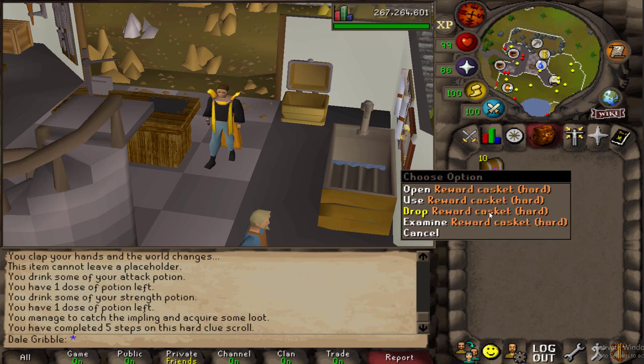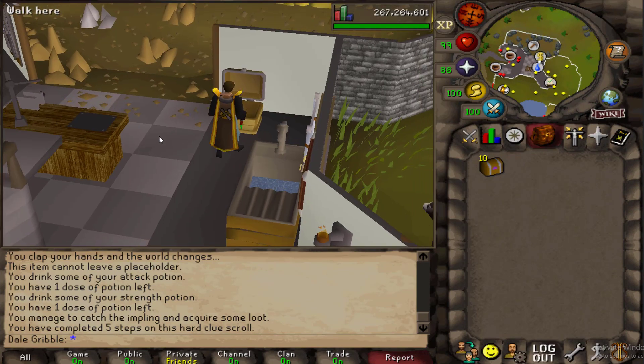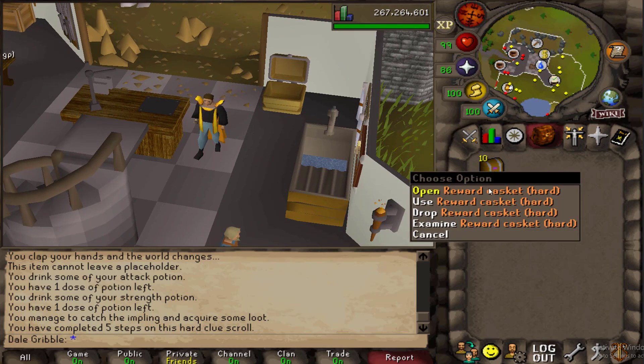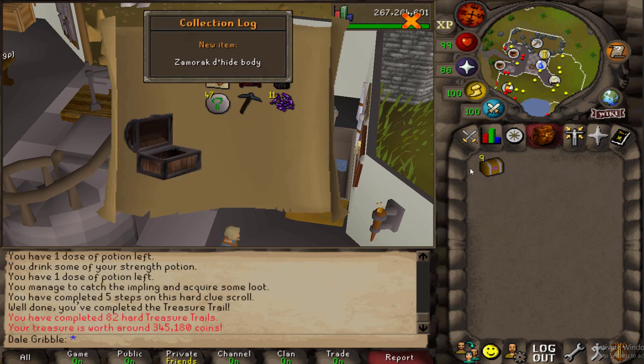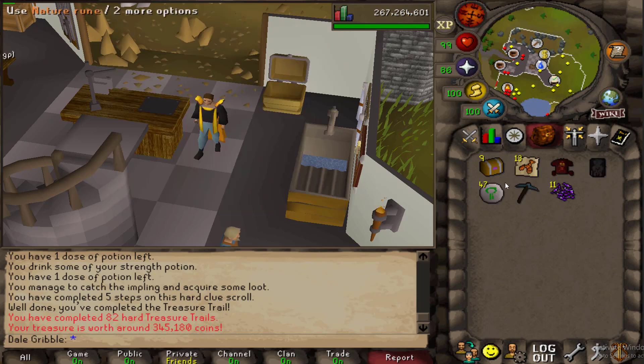Without any further ado — I know I'm saving up for 100 hard clue scroll caskets, but for the sake of the video, let's open these 10 caskets and see what we get. Boom! Collection log right away — that's a good sign. That's why I love to see 345k — that's no joke.